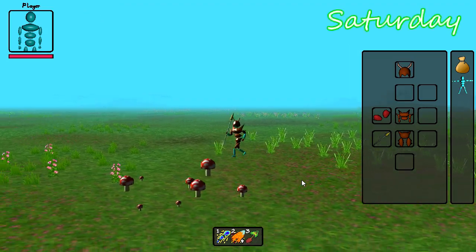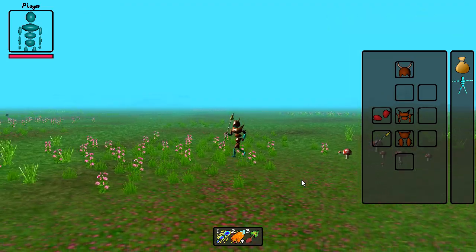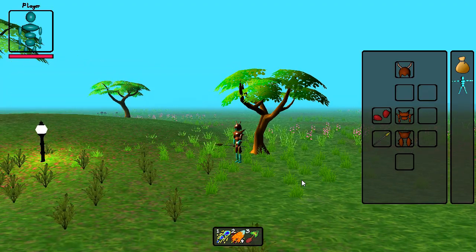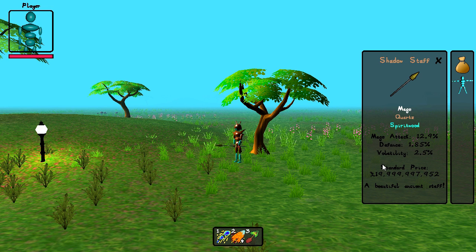Finally this week I got slightly distracted and made a few new plants for the game so the world now looks a bit greener, which is lovely. I also reshuffled a load of code so that players can now attack mobs as well as other players, which would be fantastic except for the fact that I don't actually have any mobs in the game yet.